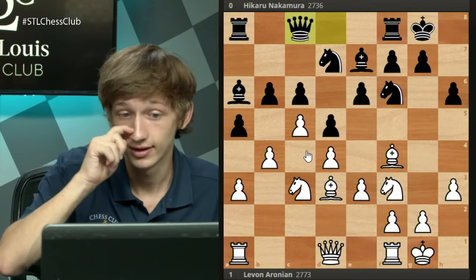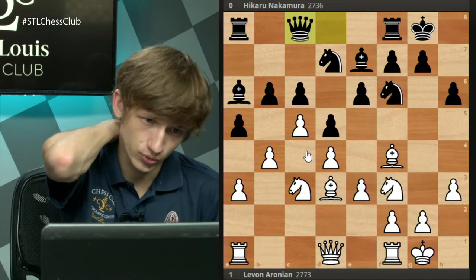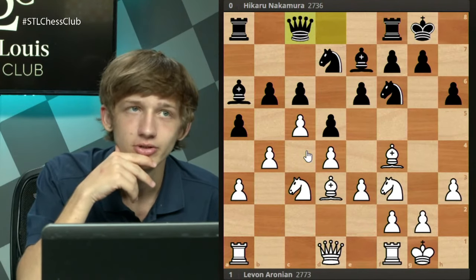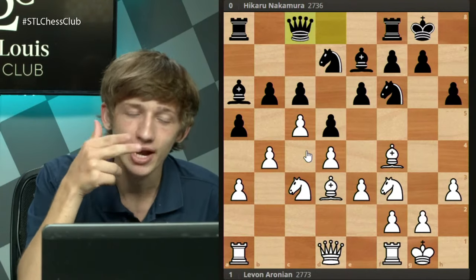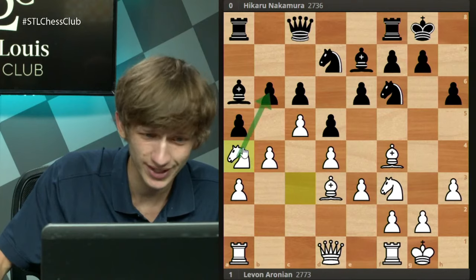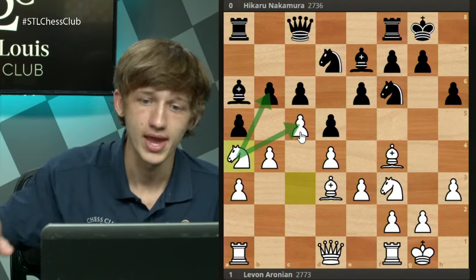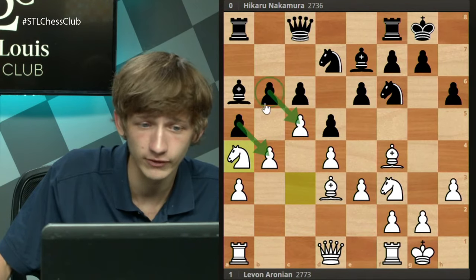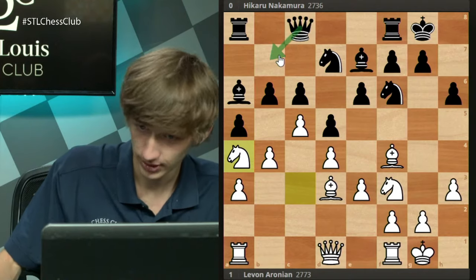Now Levon does something very interesting that we haven't seen yet from the white side. As I said, generally black is the one trying to decide the absolute best moment to open up files on the queenside. In this game, Levon tries to press that issue, daring black to open the files immediately — perhaps before black is really ready. The move Na4 came on the board by Levon. I quite like this idea — to my knowledge it is a novelty that Levon has played here. How would you respond with the black pieces? Would you cave and take on b4, take on c5, or play b5? Or would you ignore this knight on a4?